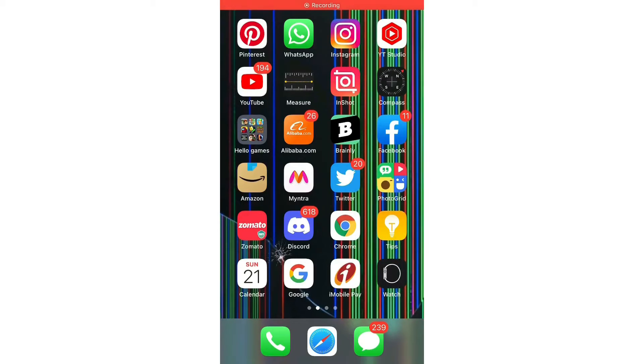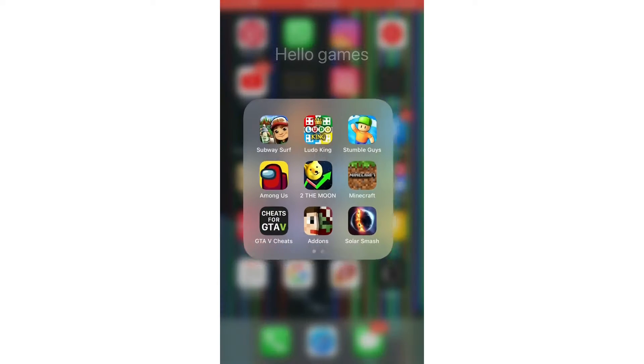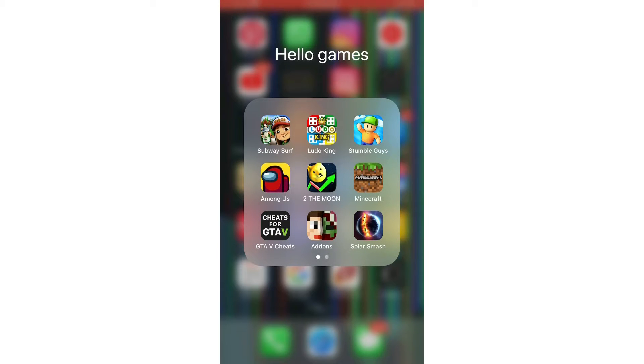Hi guys, welcome back to my channel. Today I am going to tell you a trick so that you can download the parkour map. You want to go to the addons app, which I have told you earlier that you can download.